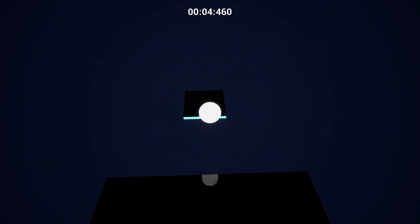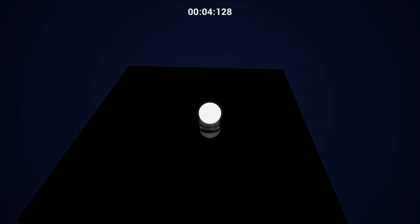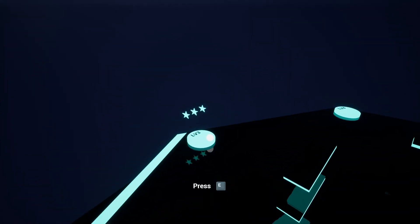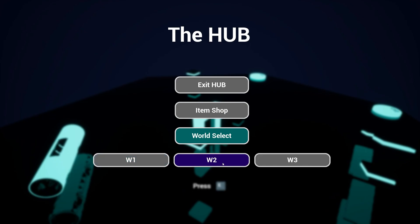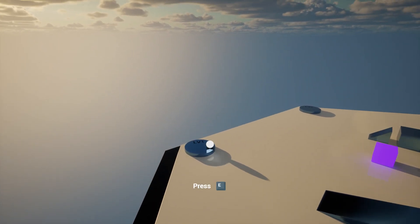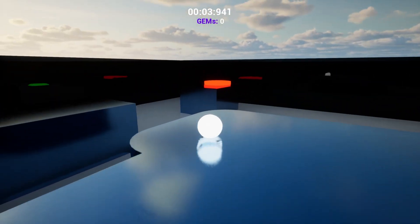Going back to world one — you can get a taste of some of my favorite levels. They're pretty simple and pretty fun. In world one, you're just trying to get from point A to point B in the fastest time. Nothing crazy. But the more you play the game, the more you understand it and the more you want to keep playing. Moving into world two, you have to collect gems before finishing, which adds more dimension to the game.